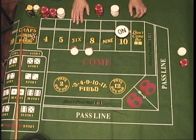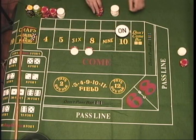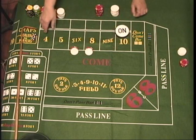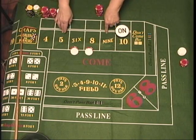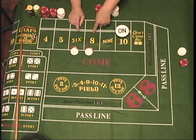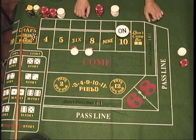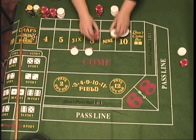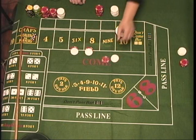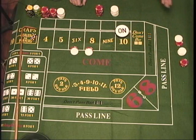Place bets pay odds. Going back to the frequency of how the numbers roll: on a place bet, the four or ten pay nine to five, the five and nine pay seven to five, and the six and eight pay seven to six. That's why I have six dollars out here — because these get paid seven for every six. So if a six rolls, the dealer will pay it seven, put it in the come, and then hand it to the player. That's a dealer assisted bet.